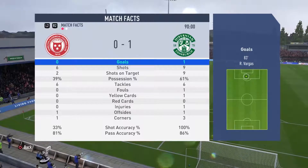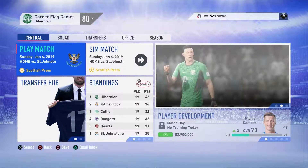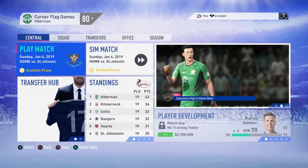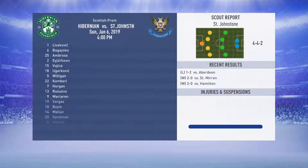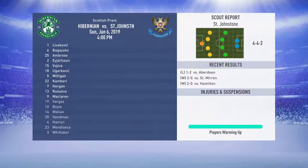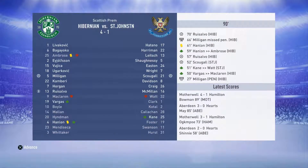One more game left in today's episode — we're at home to St. Johnston with our first team back in action. We're going to simulate this match. We've already scored in the second minute, which is a good sign, and we've done well — taking out St. Johnston 4-1. A hat-trick to Resolvo, plus a penalty scored by Milligan in the 27th and another missed in the 66th. It could have been a 5-1 blowout.